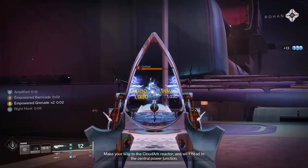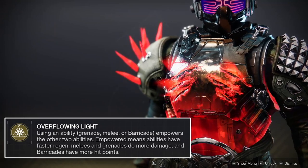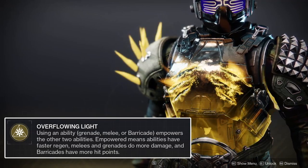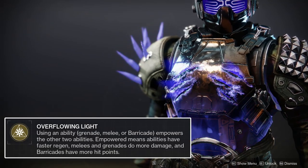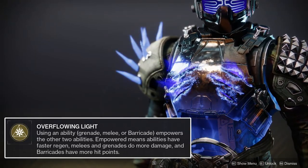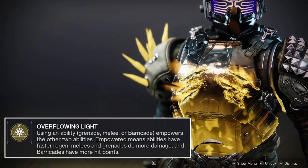Before I get into the full build, it's important to describe exactly what the Heart of Inmost Light Exotic Chestpiece and its exotic perk, Overflowing Light, do. Overflowing Light will cause the use of any ability to empower the other two abilities. The empowered buff is an increase to both the recharge rate as well as the damage of the ability. The description says it increases the health of barricades, but it doesn't actually increase their hit points at all. The empowered buff can stack up to two times, increasing the efficacy of the buff significantly. Empowered lasts for five seconds and is refreshed if an ability triggers empowered times two. The empowered buff works slightly differently for each ability, so I'll describe each one separately.